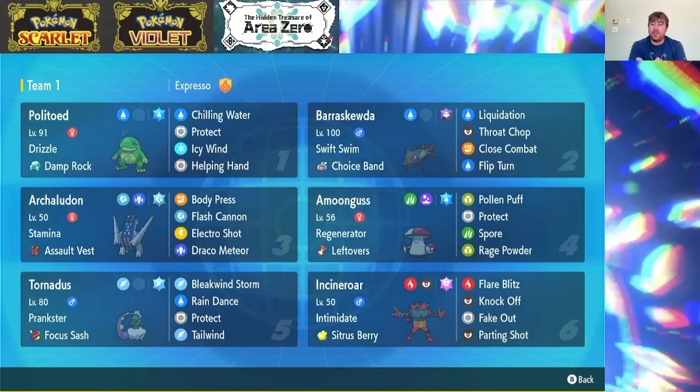We have Flip Turn to pivot Berescuta out. We have Close Combat to hit Dark-type Pokemon super effectively. We have Throat Chop to hit Psychic-types super effectively. And I'm pretty sure this thing does get access to Drill Run, which is nice for potential Electric-types — Raging Bolt's a thing. You might want to look into some things for that. You do have to worry about Thunderclap, but that's not important right now.